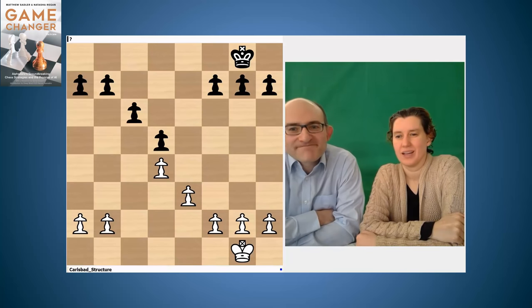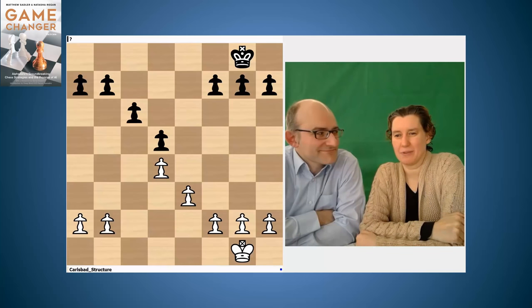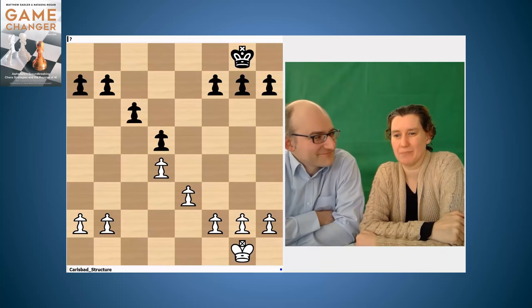Hi, I'm GM Matthew Sadler and I'm WIM Natasha Regan. Welcome to this, the sixth video in our series about AlphaZero's opening strategies. In this video, we're going to look at the way that AlphaZero handles the black side of the Carlsbad. We've got two videos on this and AlphaZero handles it very aggressively. We've also got a twist for you — we're going to feature a game by a Dutch amateur player after reading the book Game Changer.